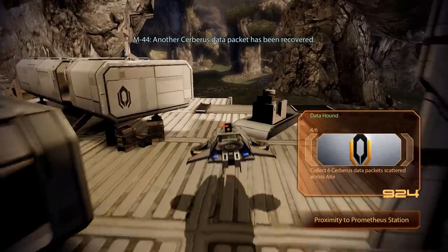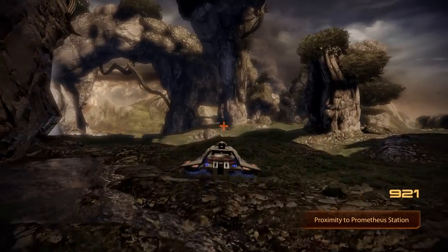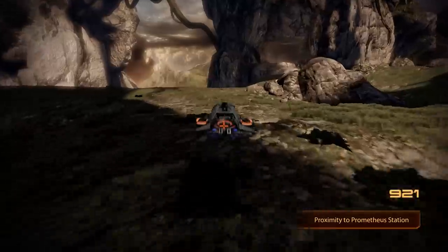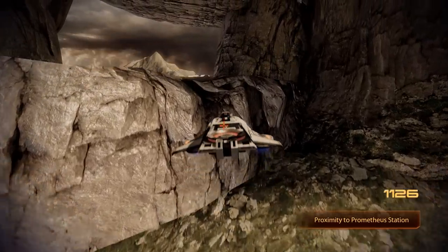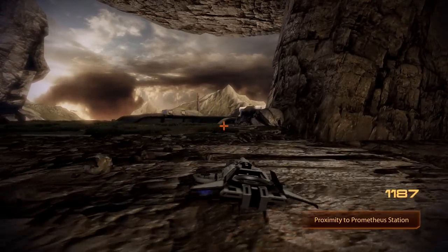Another Cerberus data packet has been recovered — two more remain. Now for the fifth and final data packet of this episode, we will steer the Hammerhead towards that rock window ahead of us, behind which we will find yet another guarded outpost. This time we will approach slowly, inching closer from behind that small rock pile, eventually activating the two turrets.